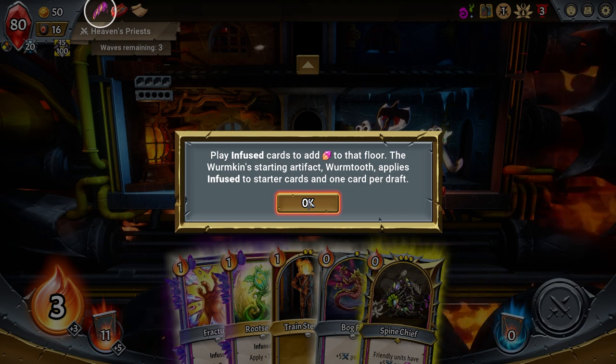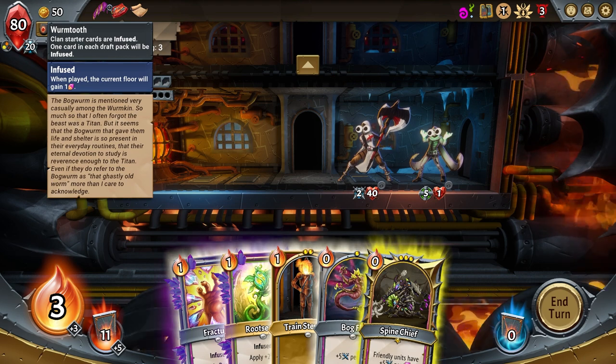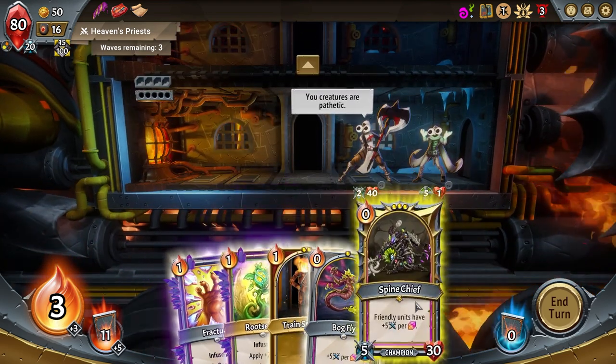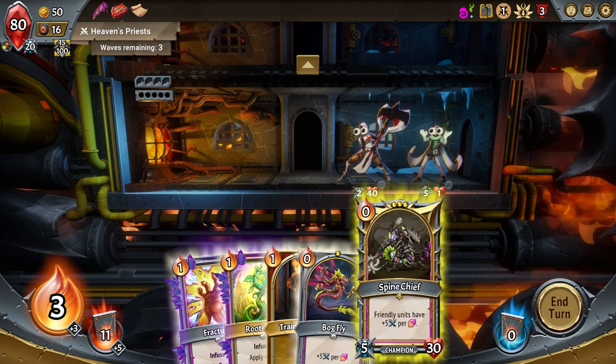Infuse cards to add this to the floor. Clan starter cards are infused, and one card each draft pick will be infused. At the end of everything... I think I'm fine. I don't need the healing.